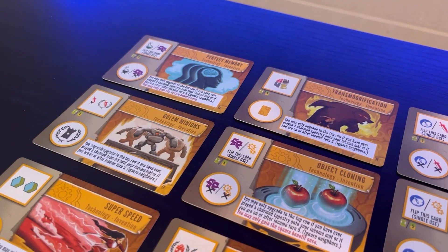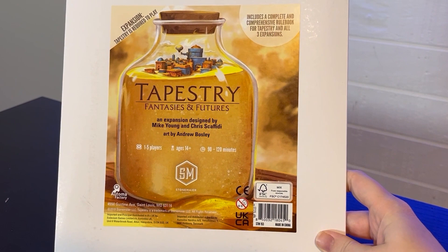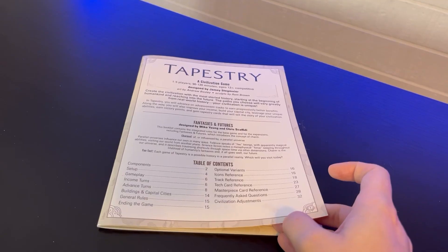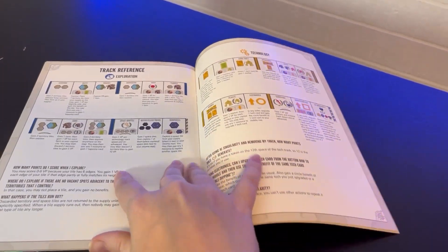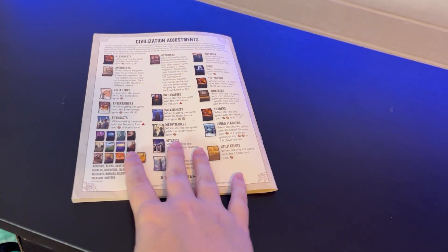Along with these new features, the expansion also brought replacement cards for your other expansions and base game, as well as an all-comprehensive rulebook covering the base game, all three expansions, and adding the civilization adjustments on the back.